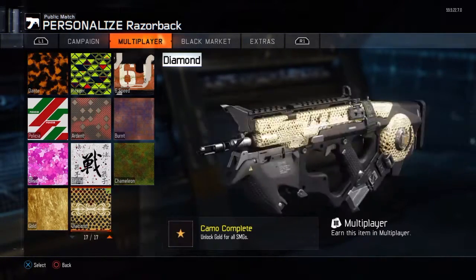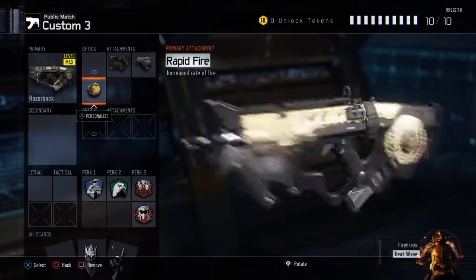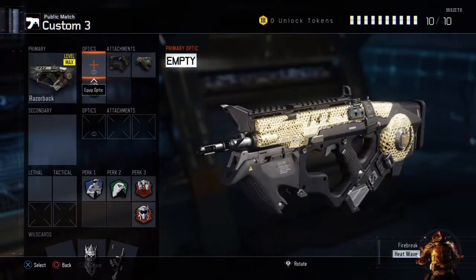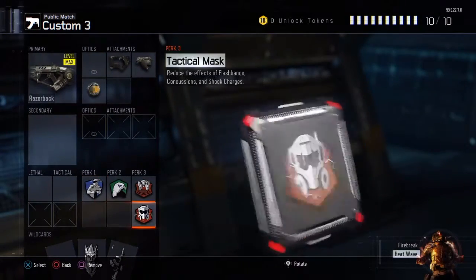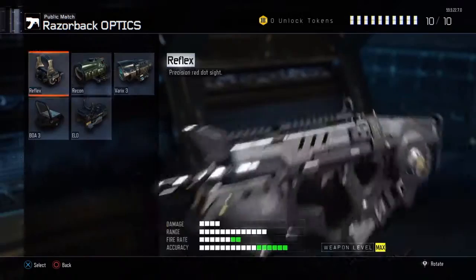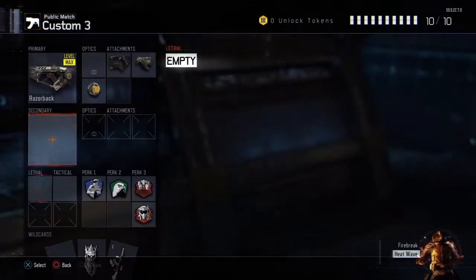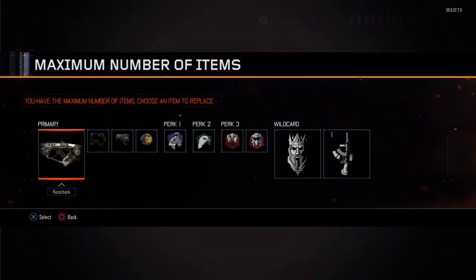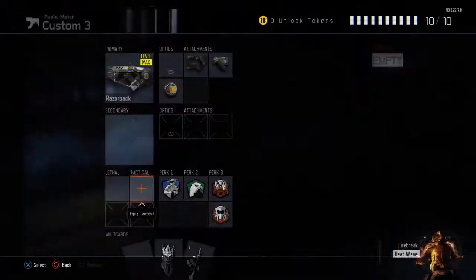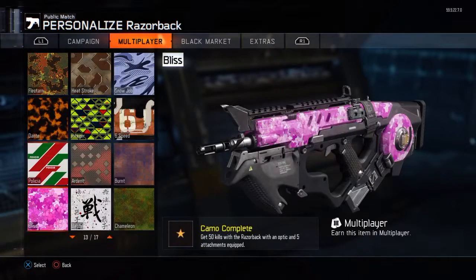Let's get into this gun. This is the main class I love to use — this is how I got the headshots. If you didn't really like the tactical mask, change that out and get yourself an ELO or reflex sight, then put on a concussion or flashbang. I really like the flashbangs.